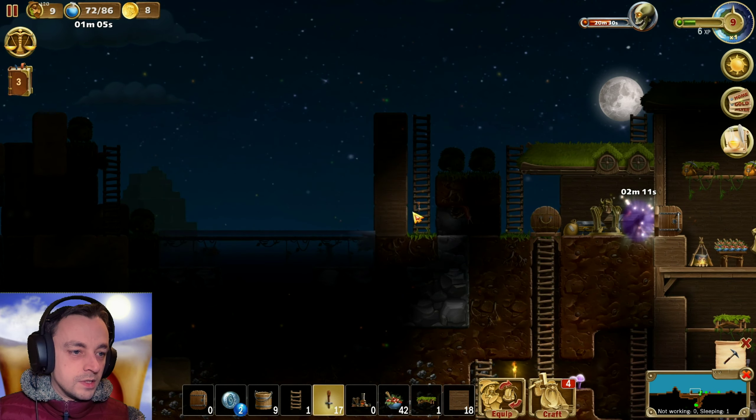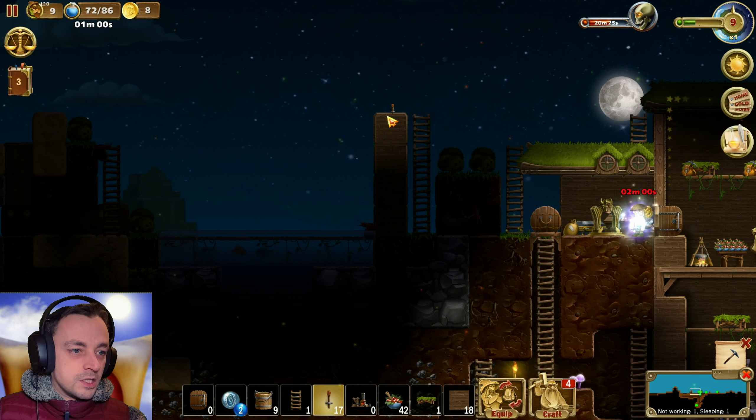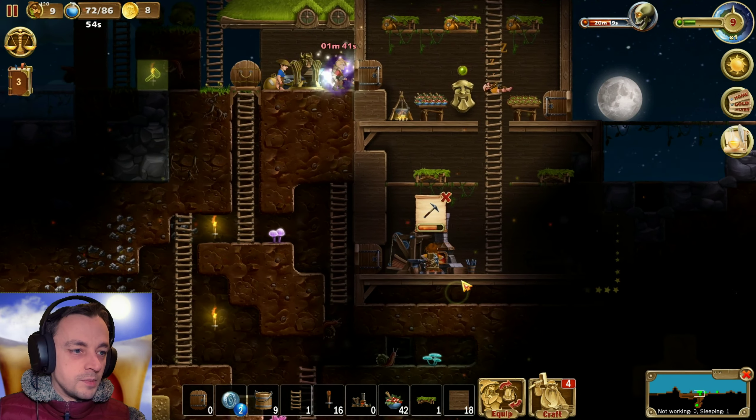We could do with a light up here maybe. This item can only be placed on a brick wall. Specifically on a brick wall? How about there? That'll work, yeah, place it there.